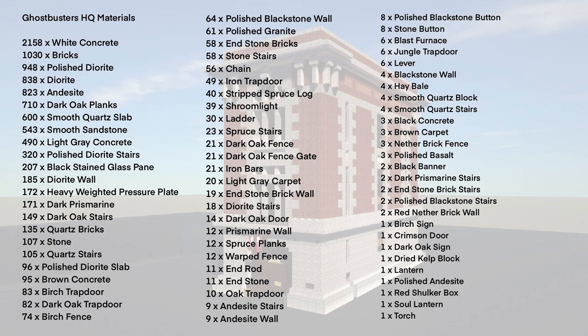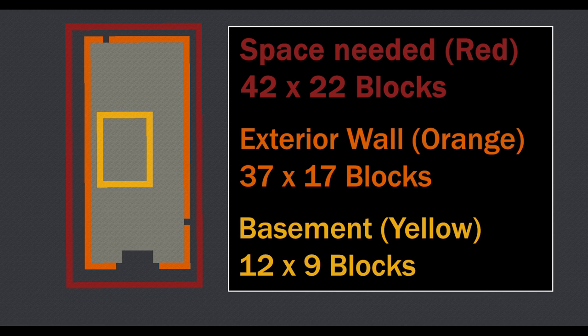These are the blocks you'll need for the build, so make sure you pause the video here so you can see what you need to collect. This is just the blocks for this build and doesn't include any of the interior decoration blocks, which will be covered in the next video. The total space you'll need is 42 by 22, and within that we have 37 by 17 for the orange section — the exterior wall — and then a basement section to dig down, which is 12 blocks by 9 blocks.